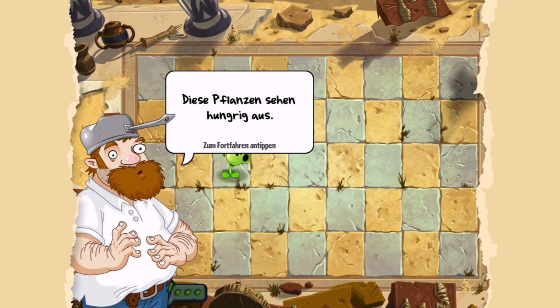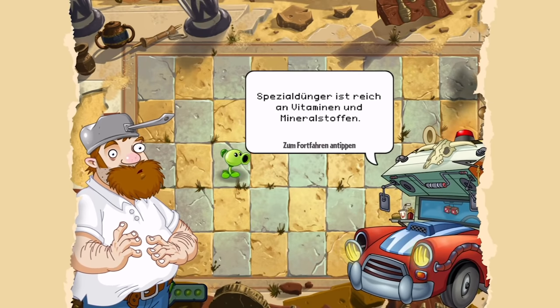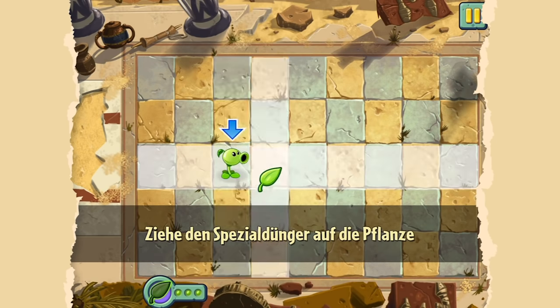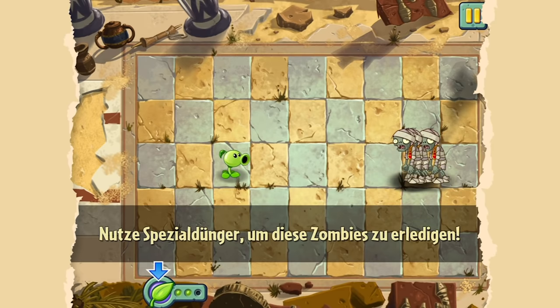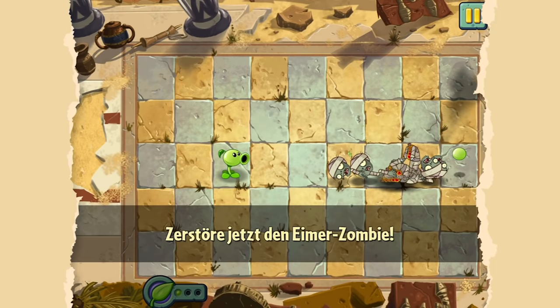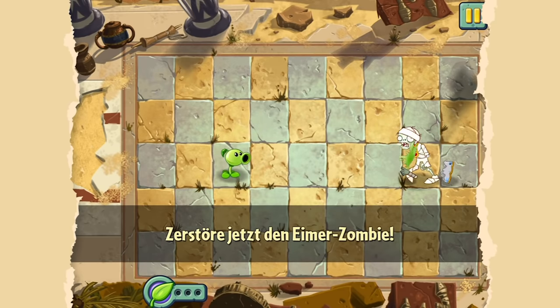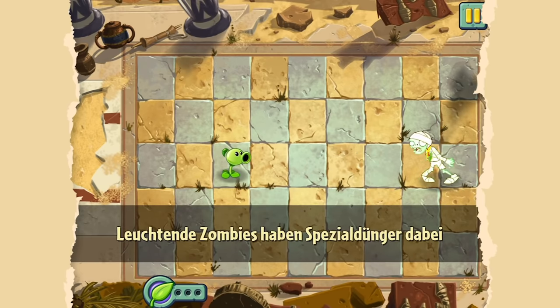Wir kriegen jetzt nochmal ein paar Infos. Spezialdünger ist reich an Vitaminen und Mineralstoffen – der Grundbestandteil eines jeden guten Frühstücks. Wir haben jetzt hier unten unsere Spezialdünger-Slots, erstmal nur drei Stück. Da kann man den Spezialdünger nehmen, gibt den an Pflanzen und die geht voll ab. Und dieser Massenschuss ist natürlich in der Lage, eine ganze Horde an Zombies zu vernichten und einem Eimer-Zombie komplett seinen Eimer runterzuziehen. Man sieht, wie viel Schuss notwendig ist, um einem Eimer-Zombie seinen Eimer vom Kopf zu schießen – das ist die Rechnung, die man braucht, um Eimer-Zombies effizient zu erledigen.